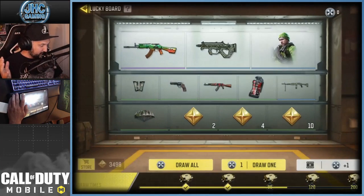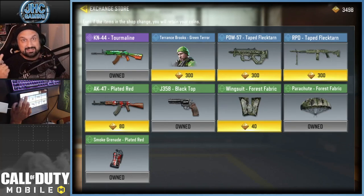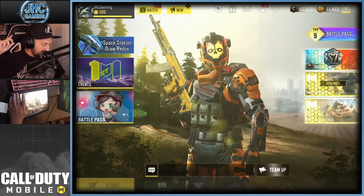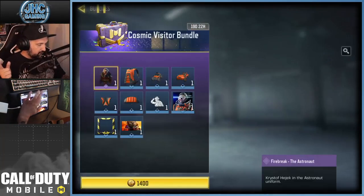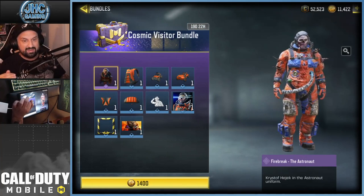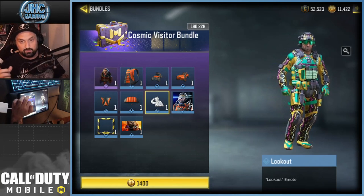We got the epic on the first draw of the season. If you check the store, I think it's 3,000 tokens for an epic and Terrence Brooks is 300 because it's a rare — we'll buy it at the end of the season unless we get lucky before. Now let's go to the store and check out the brand new bundle called Cosmic Visitor, which used to be in a crate way back. Now it's a bundle for 1,400 CP and you can get everything including an emote called Lookout.